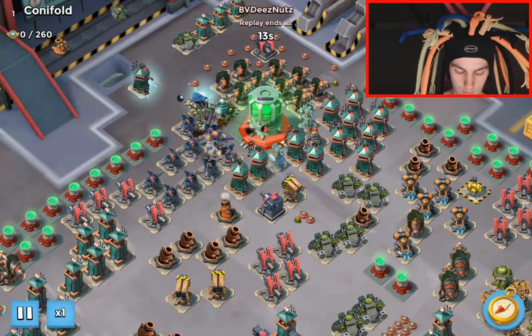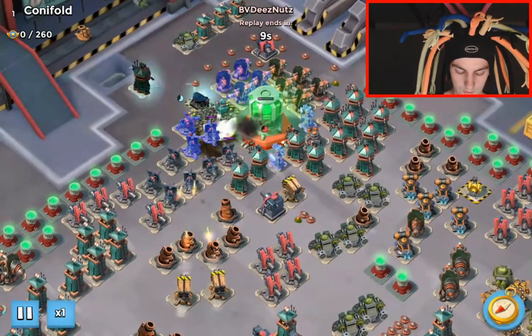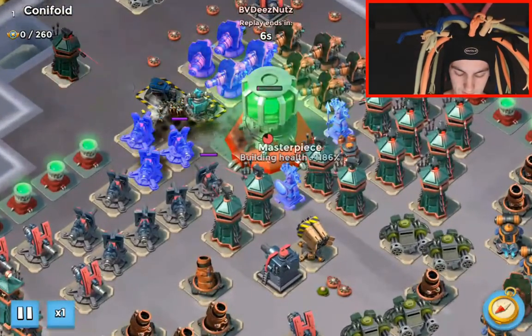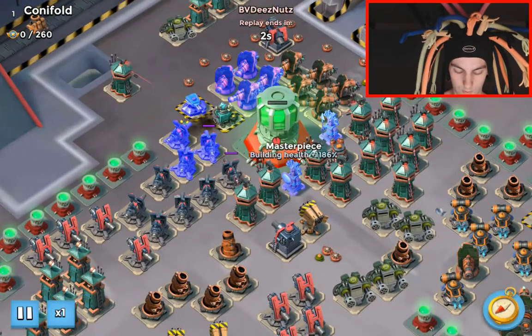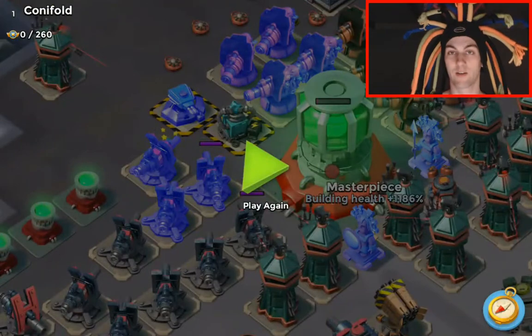He gets the critters and a re-shock — beautiful re-critter again — just trying to keep the zookas alive. Wow, that was a lot of damage! So yeah, there was 1.2, 2.4, 2.6 mil on this core and he nearly got it down in one.